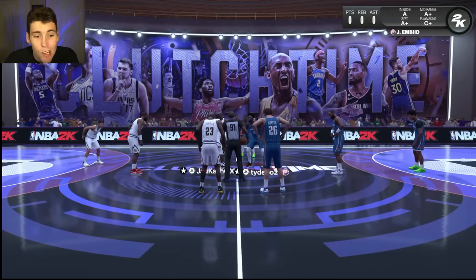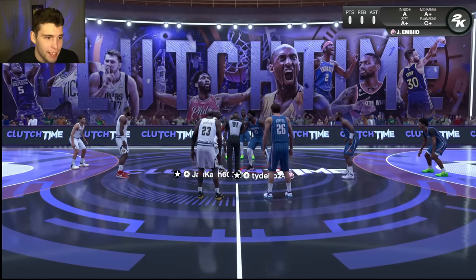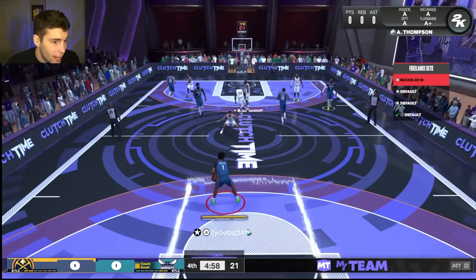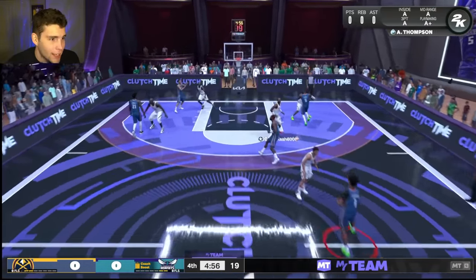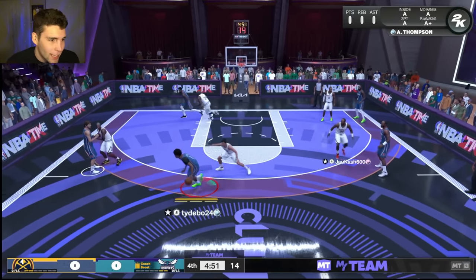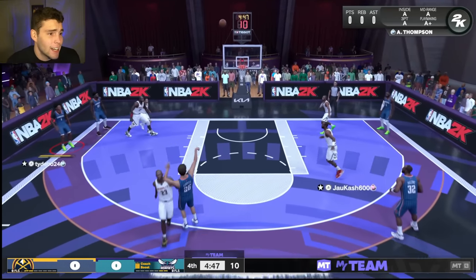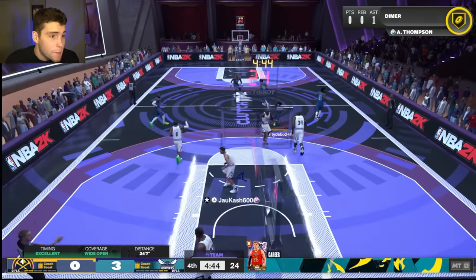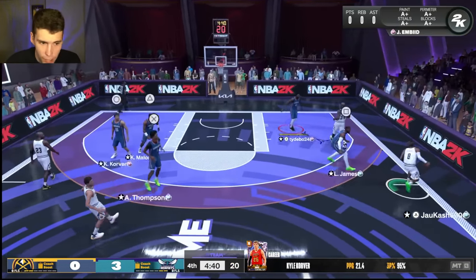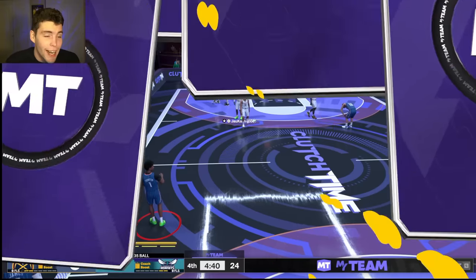Normally I like doing my gameplays in MyTeam Unlimited, but there's something about this Kyle Korver that I think is gonna be special in clutch time, so that's where we're heading first today. I'm running him alongside Amen Thompson — I do not like him dribbling the ball — running him next side, running Amen Thompson right next to him to hopefully make Kyle Korver be that man offensively. First possession of the game he drains an open shot, I love it.